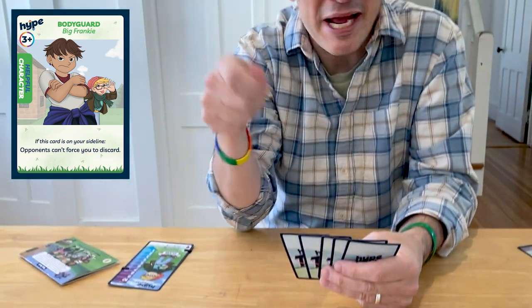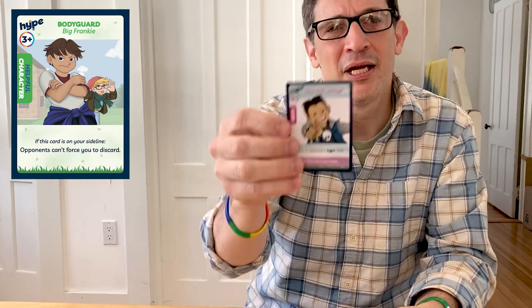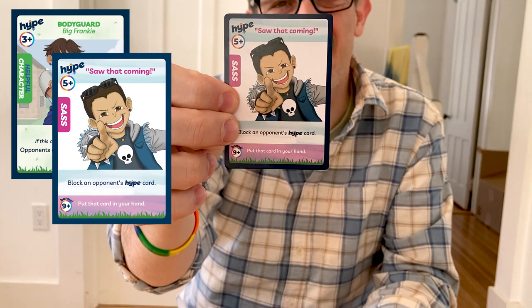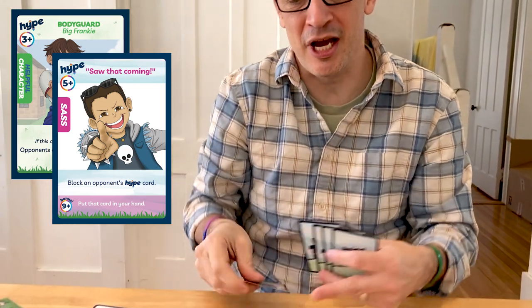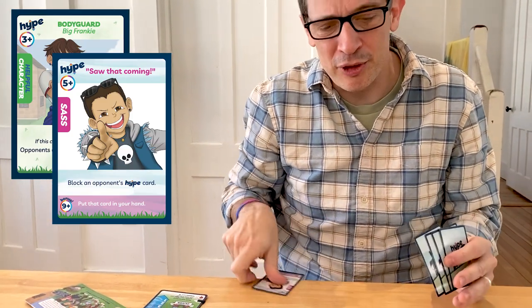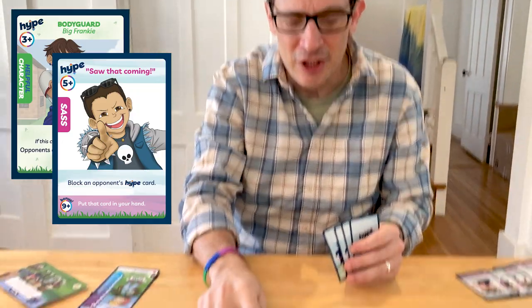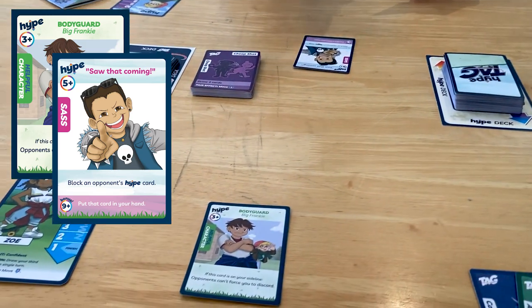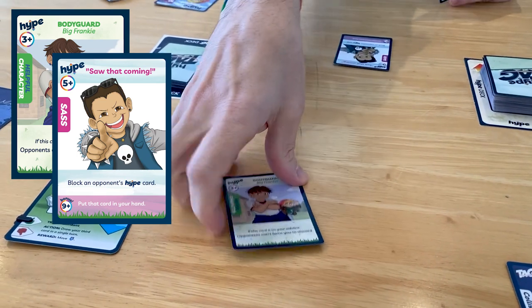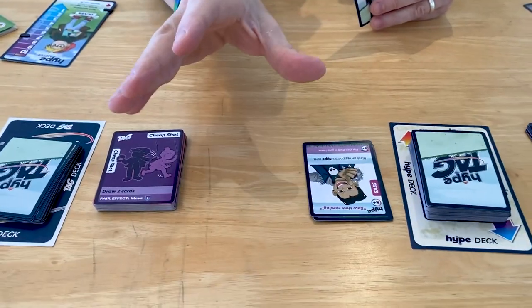Big Frankie stops me from making Kate discard, which I like to do. So I'm going to play 'Saw That Coming.' I'm at seven on my hype meter, so this card — which blocks an opponent's hype card — is valid. I set it down in my sideline, and if Kate had no other response, this card would block Big Frankie, both cards would go to the discard pile, and that's it.